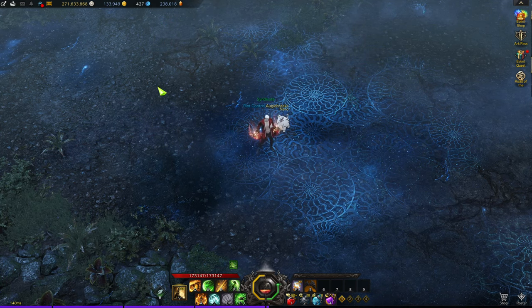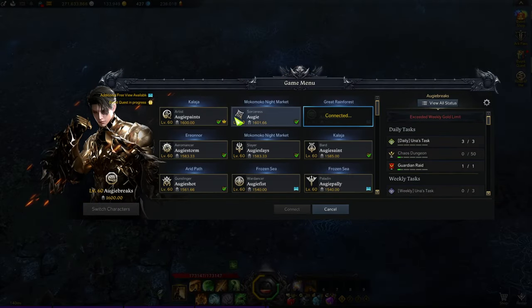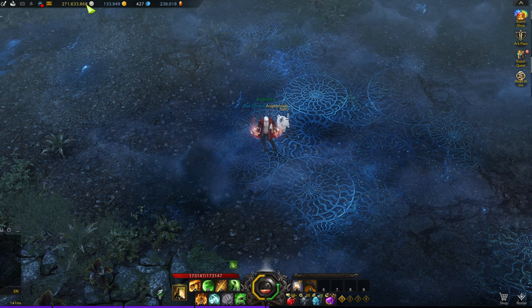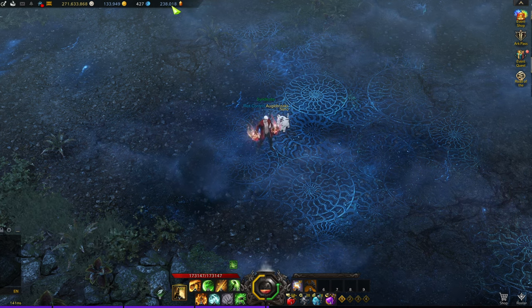We also pushed my Sorc to 1600 this week, which cost about another 150k gold that could have been saved for the Breaker — but we wanted to do it to start building up the Sorc's elixirs on Ivory Tower. To reach 1600 efficiently, you need to craft three armor pieces and push them to 1620, rather than pushing the weapon to 1650 with everything else at 1590.